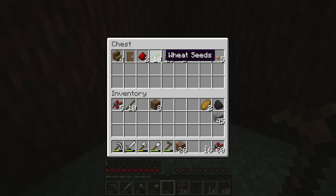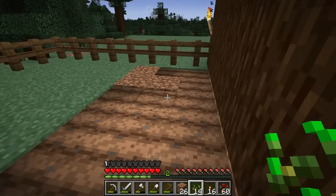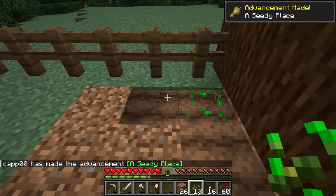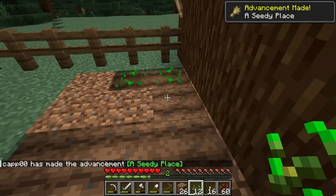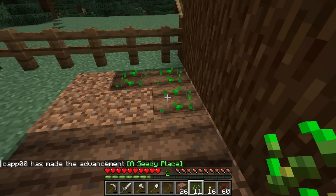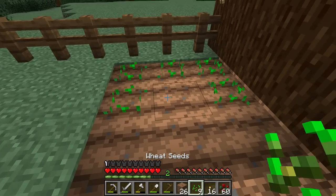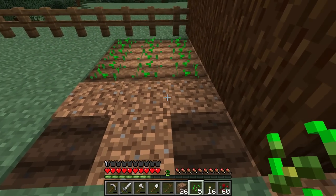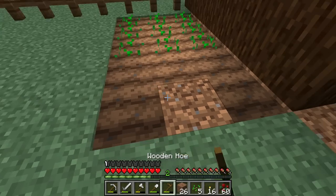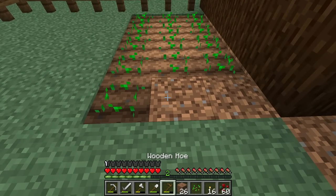The way the water source mechanic works and what you need in order to grow things has changed since the last time I played. I don't remember if I can just straight up plant these — I think I have to have a water source in order for these to actually grow. Getting wheat seeds is pretty easy, so if it doesn't work and I need to undo this, I can always put water underneath.